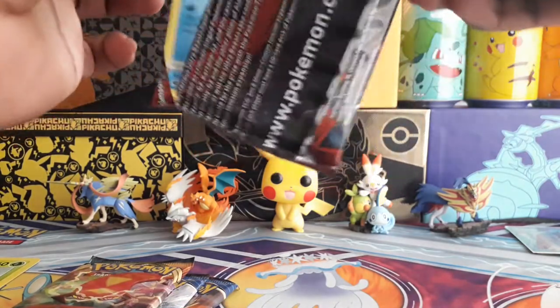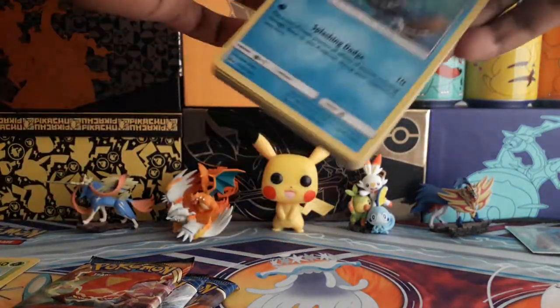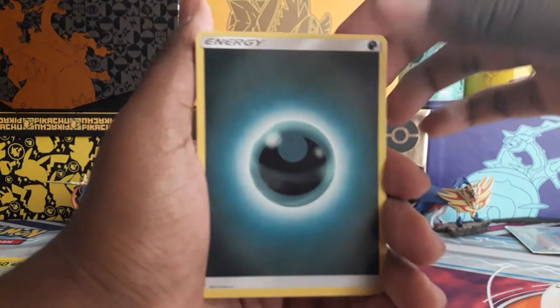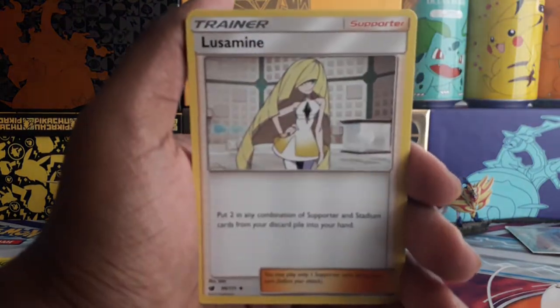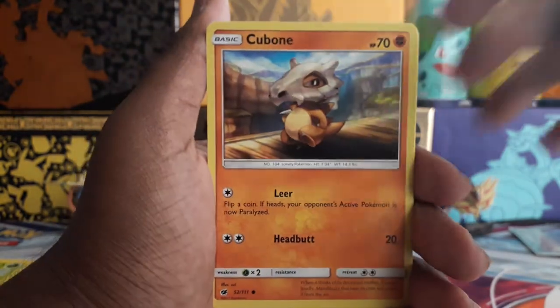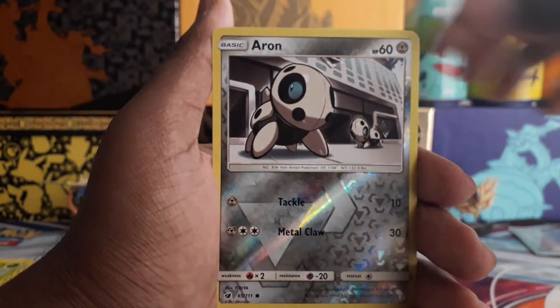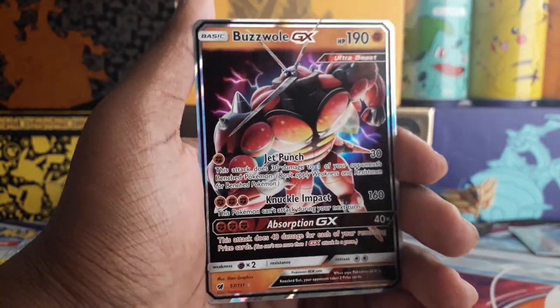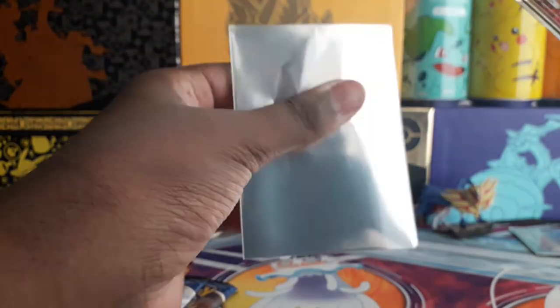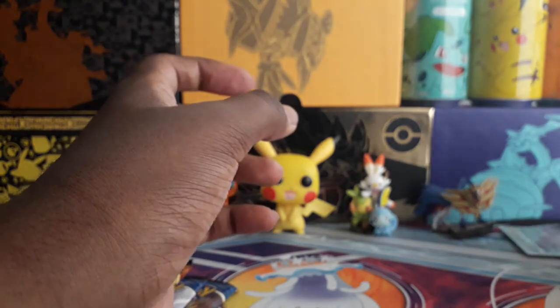Let's see if I can get something from the first pack. There's Energy, Accelgore, Lusamine, Staravia, Feebas, Salandit, Cubone, Weedle, Mincino — ooh, nice! A Boswell GX. I can't remember if I've already got this, but pretty nice — got a GX card. It's been a while since I've gotten one.